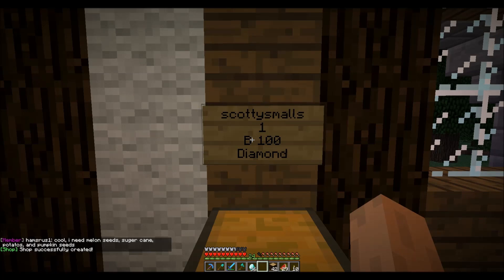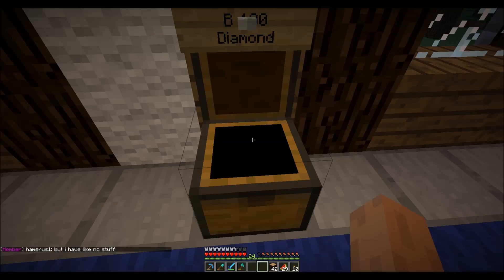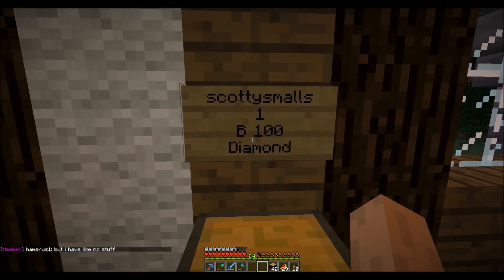If you want someone to be able to buy from your shop, you need to have items to put in it. Just put your items that you're selling into the chest, and now someone can come up to that shop and buy a diamond for 100 coins.